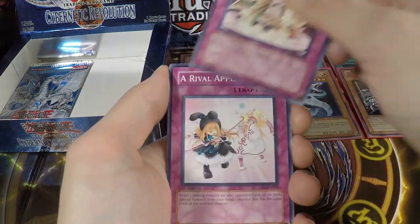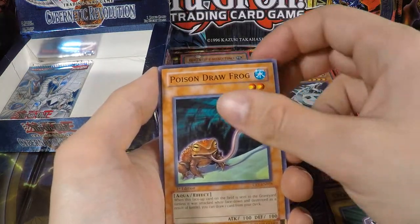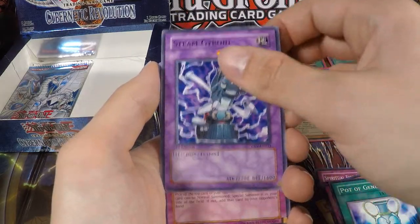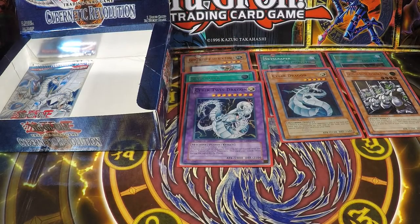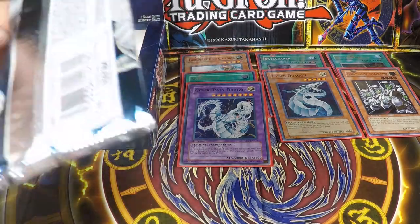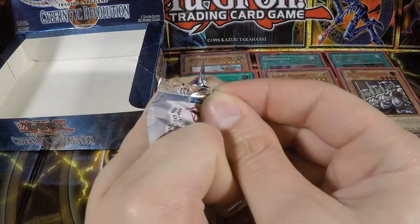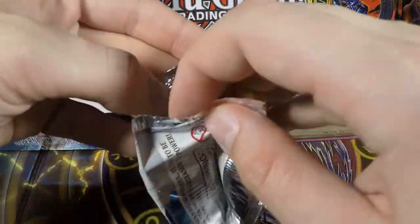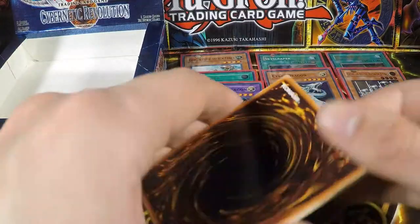Kurunai, Arrival Appears, Psychroid, Poison Draw Frog, another Magical Explosion, Pot of Generosity, Steam Gyroid, Conscription, and Soitsu. Conscription is a pretty cool idea — you reveal the top card of your opponent's deck, and if it's a monster you get to Special Summon it on your side of the field; if it's not, the opponent can add the card to their hand. I always think it's kind of a cool effect.